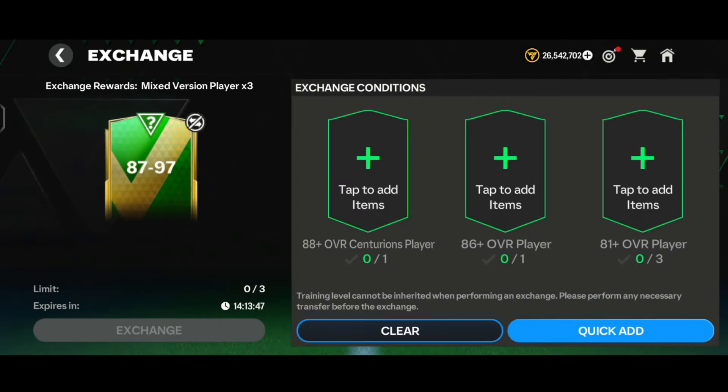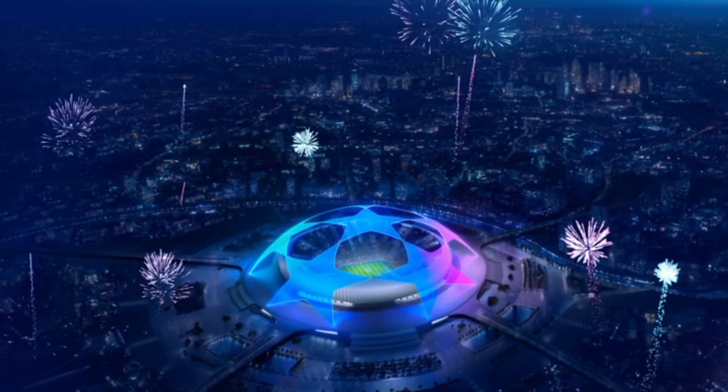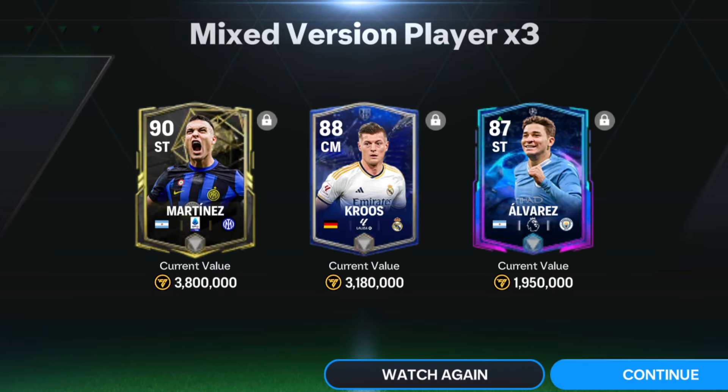Now I'm thinking of doing the 87-97 OVR exchange. That requires 188+ Centurions player, 186+ overall player, 381+ overall player, and 670+ overall players. We tapped on exchange and got an UCL walkout — Argentina striker, Man City: 87-rated Alvarez from the previous UCL event. Along with that, we got Team of the Week Martinez and 88-rated center midfielder Tony Cruz from the Team of the Year event. Pretty trash pack overall.